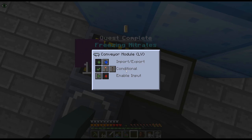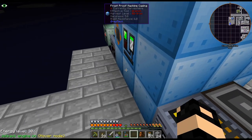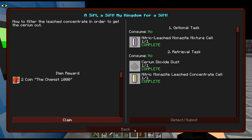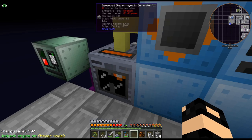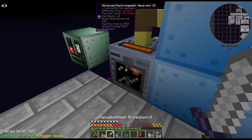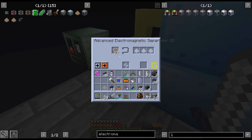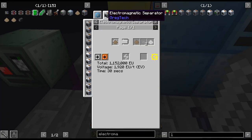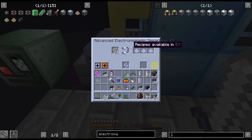I just have a conveyor pulling it out into the system. We'll turn that off. So that goes in there, that goes in there, and that goes in there. And these are percent chances as well. Did I really not get any Monazite from that? 90% chance.